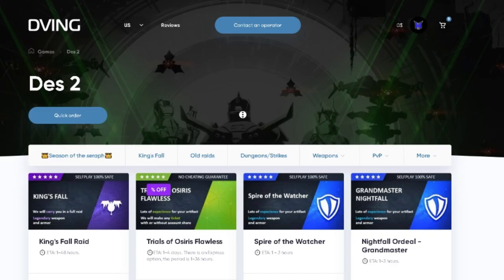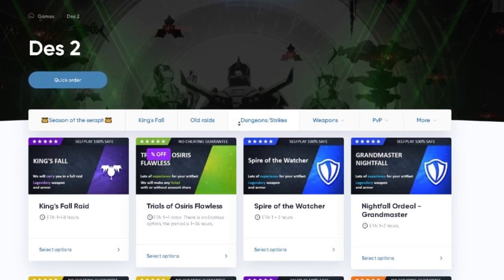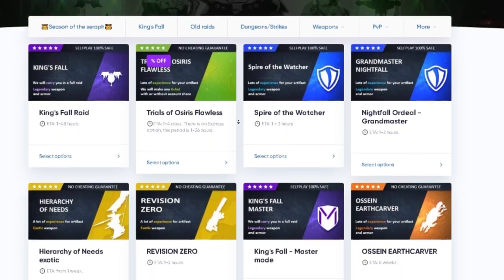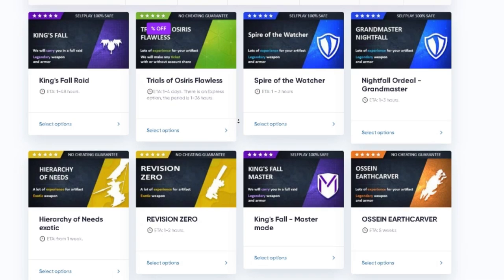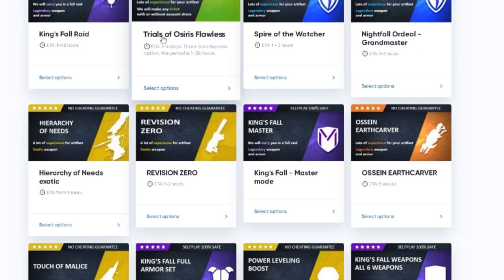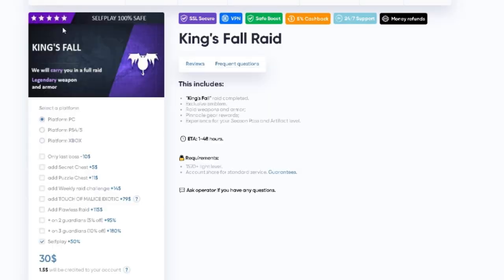I would like to recommend you a great service: Toving.net. You can find teams to complete different activities like raids, dungeons, Trials of Osiris, exotic farms, and many more. All the services can be done without account sharing — you don't need to give your login or password. To order a service, you need to choose the self-play option.